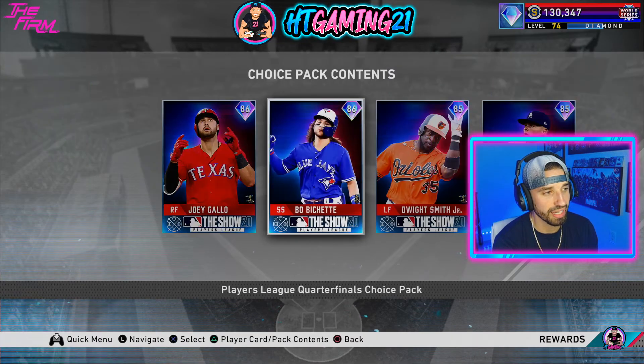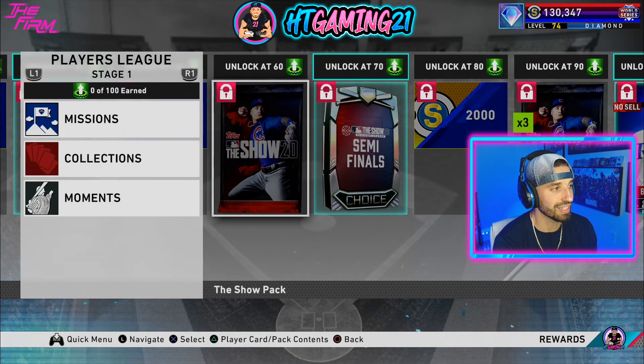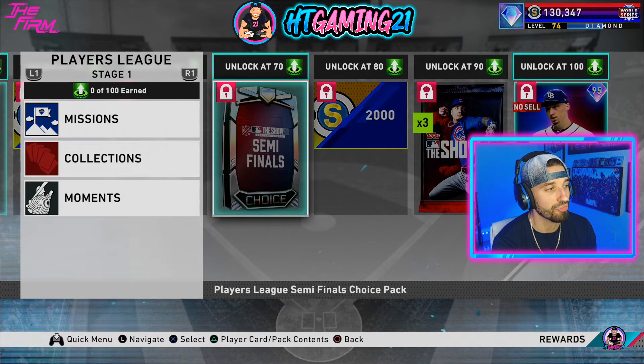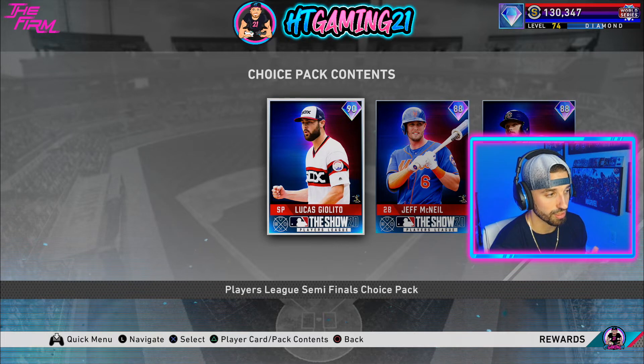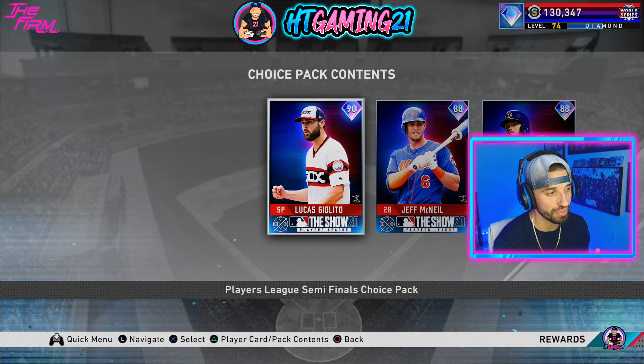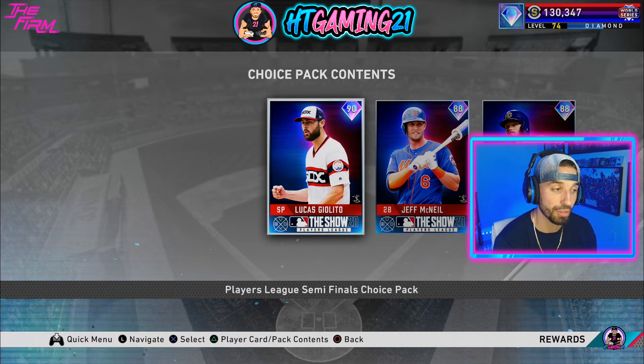The second choice pack gives you the exact same card options, so they're giving you the option to get two. Keep going — at 60 you get a Show pack, and then at 70 you get a semi-finals choice pack with three brand new cards: Lucas Giolito, Jeff McNeil, and Ian Happ. This is where it gets interesting — I feel like these are a lot better options. It's a 90 overall, 88 and 88, so definitely a better choice pack.